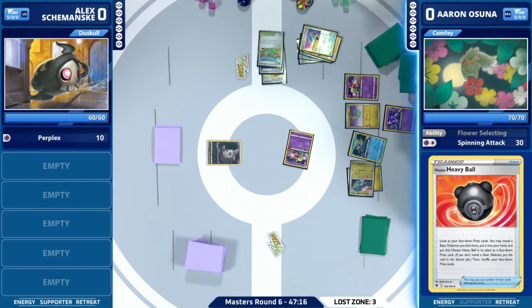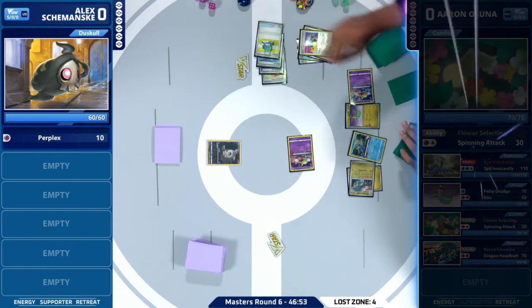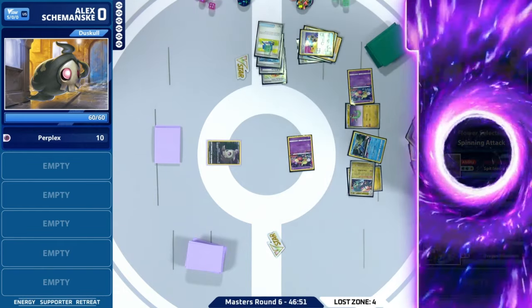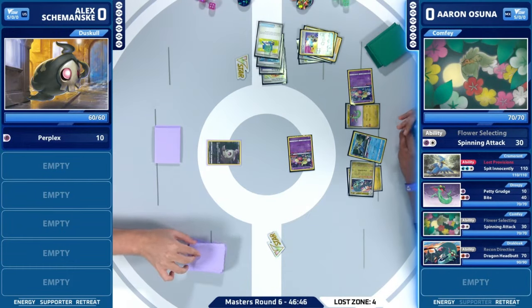We do have two Comfeys and two Dreepies — a really great start. This is turn one, so we cannot Colress here. We might just have a pass and let Cramorant go. That is very awkward. It looks like Alex started first when Duskull passed. We haven't seen that since, what, Nationals 2012? Could be a very fast game one.